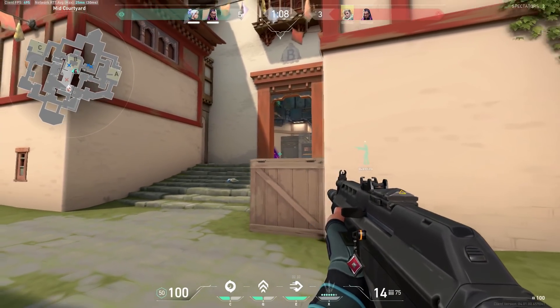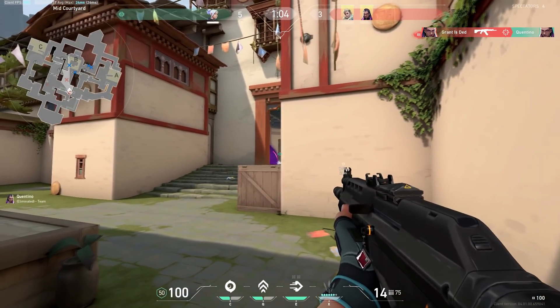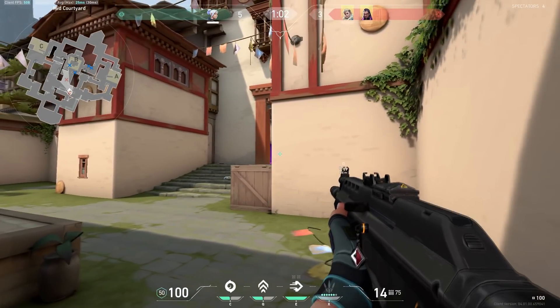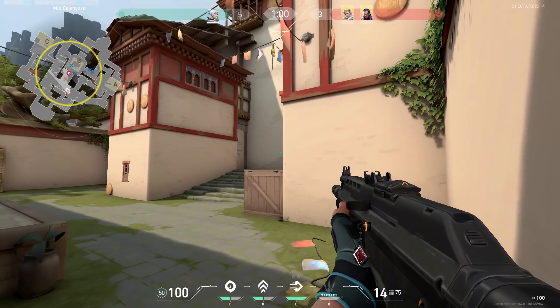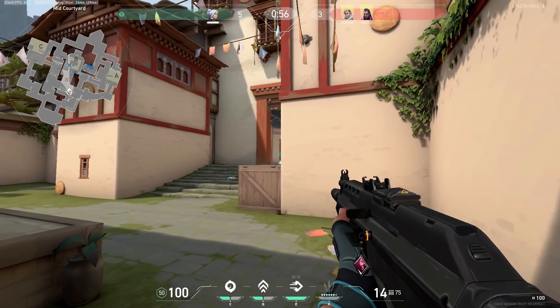Anyways guys, with all of that out of the way, let's get straight into the video. Aim and crosshair placement — what's the difference and which one is more important? That's what we're going to be talking about in this video, and I'm also going to be teaching you guys a great aim training routine for improving both of these.